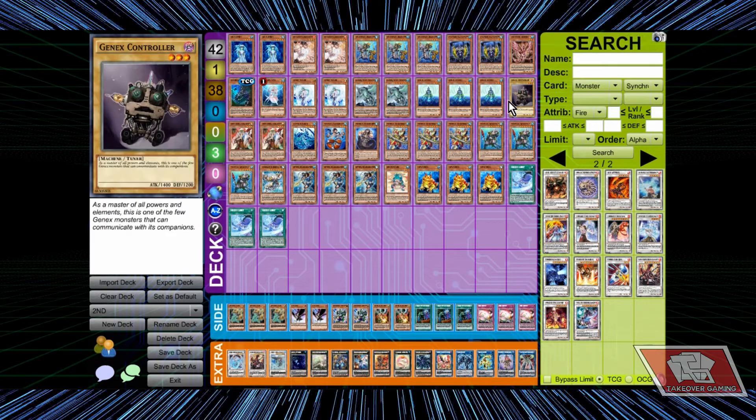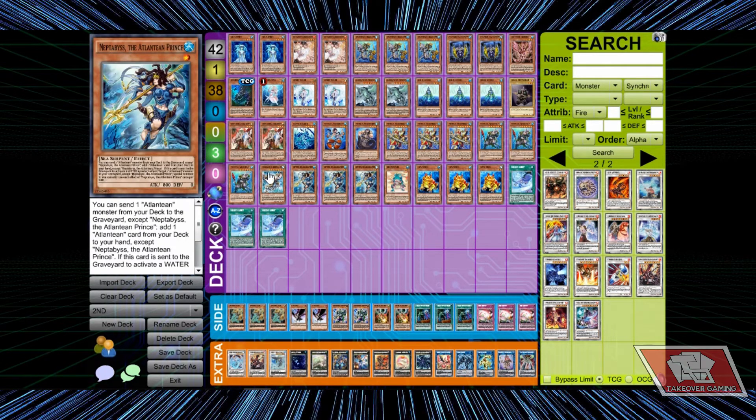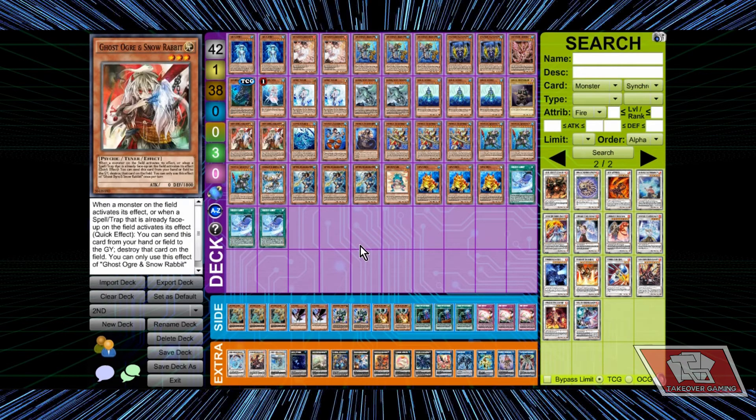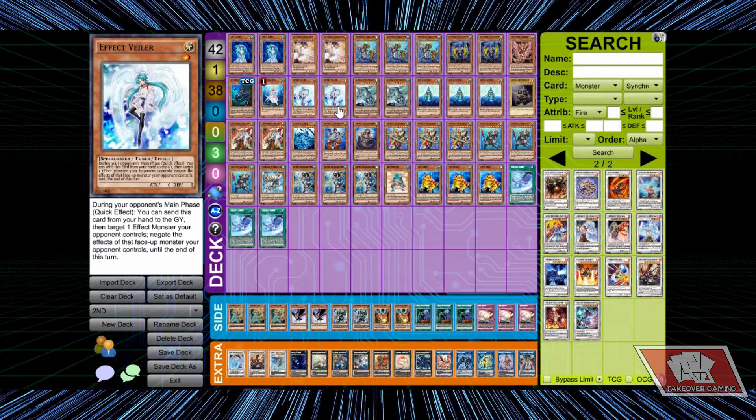It's a simple lineup — simple math, simple text, simple scripts. This is a simple Mermail Atlantean build: two Gamma, Effect Veilers are pretty dope. I have a friend that said why is no one playing this before everybody started playing it.